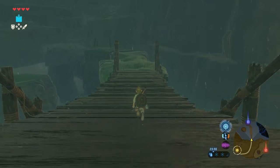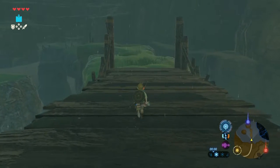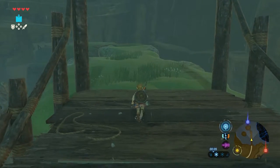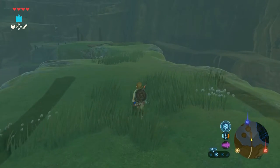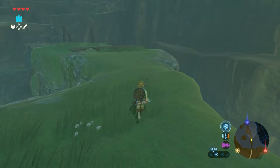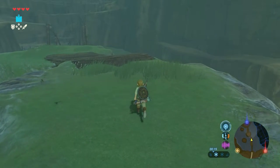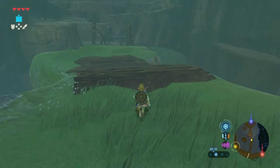When coming from the direction of the outskirts stable, turn right and you will arrive at these bridge constructions. Just continue to walk over the bridge and keep continuing. You need to cross two bridges in total.